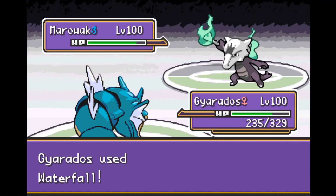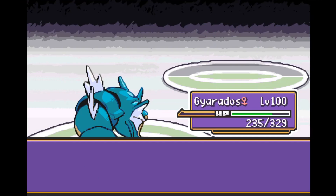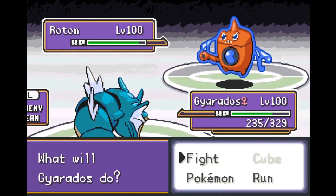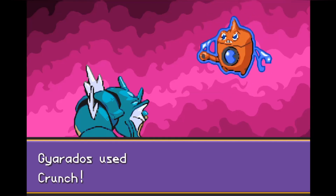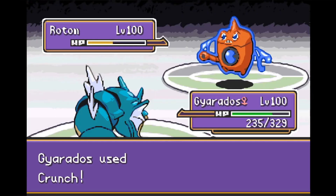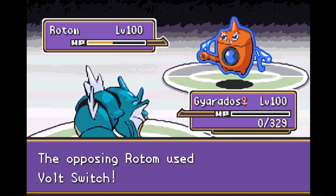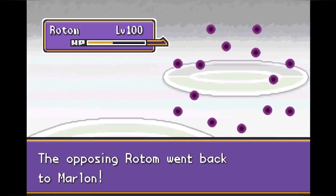After two Dragon Dances, it's time to take this thing out. We go for Waterfall and Marowak goes down in one shot. I was a little scared of that Swords Dance, but the reality is even after it, Marowak can't do much damage to Gyarados. If you decide to go at plus two, Rotom comes out and tanks a Crunch like it's nothing — a plus two Crunch ends our sweep. Rotom goes for Volt Switch and Gyarados unfortunately goes down.